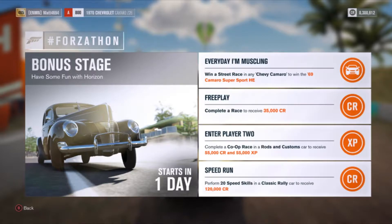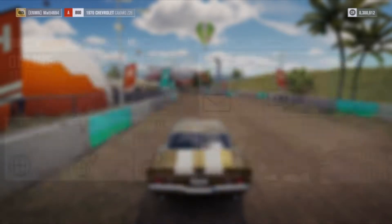If you do that, you're going to win the free play, which will get you an easy 35,000 credits. We've got two other challenges here. You can win a co-op race — to do that you need a friend, of course — and you win some nice credits and XP with that. And a speed run, which means you just have to drive fast in a classic rally car. So let's hop in the Camaro. I'm driving the 1970 Chevy Camaro Z28, one of my favorite designs of Camaros. Let's go find ourselves a street race.